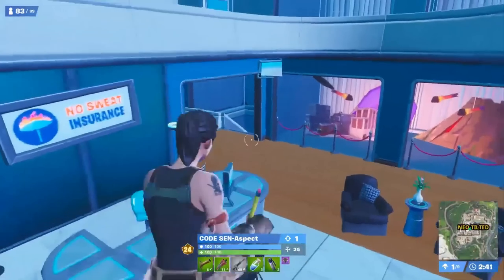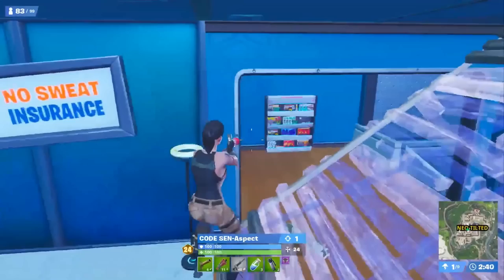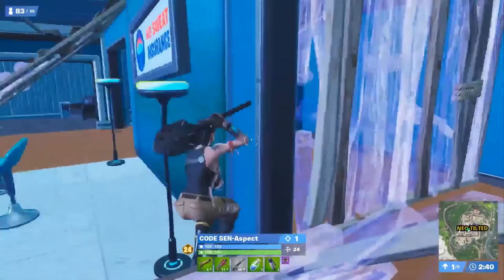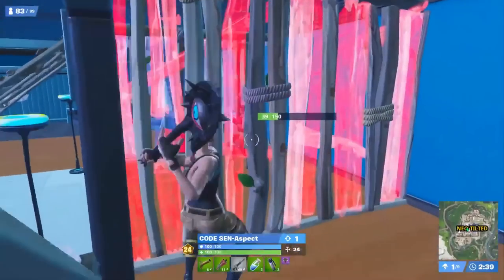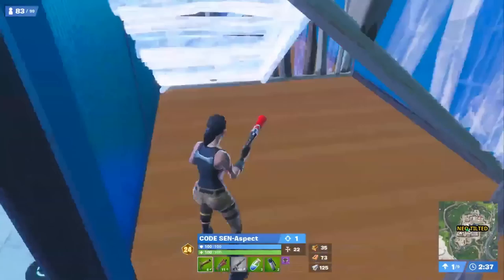Aspect picks up some shields as he hears another enemy in the building. Now he's on the hunt. With his current loadout, he isn't afraid to take a fight. He's got full shields and many utilities. He can easily tunnel or shadow bomb himself out of a bad situation if he needs to. Aspect gets a neat wall replace and starts his push. He places a ramp inside the guy's box, preventing him from protecting himself.